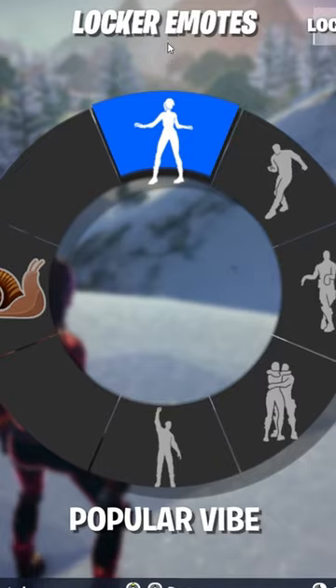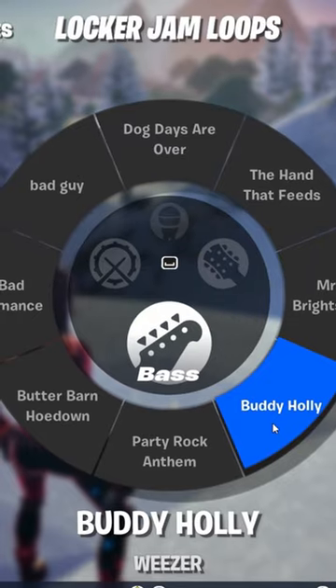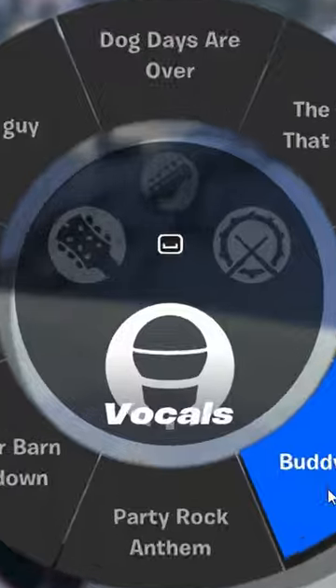Pick the song, load into a normal game, and scroll in your emote wheel until you see locker jam loops. Pick a song, choose drums, guitar, bass, or vocals, and go!